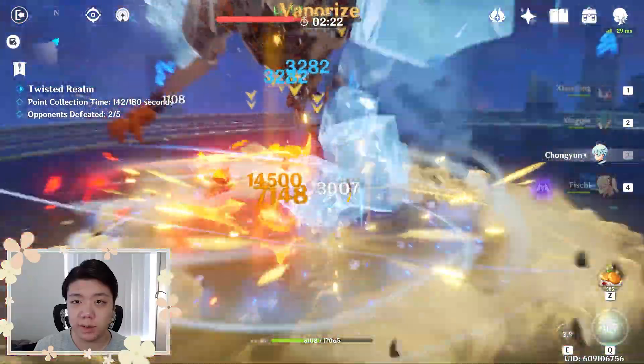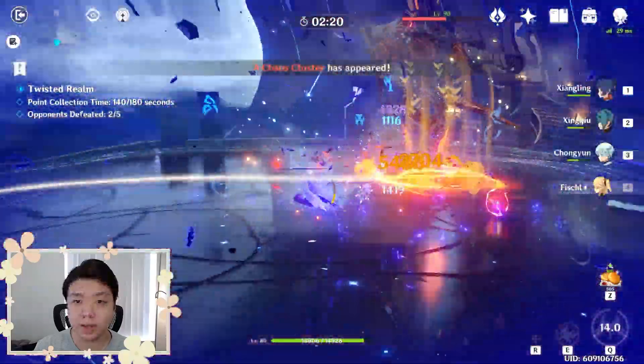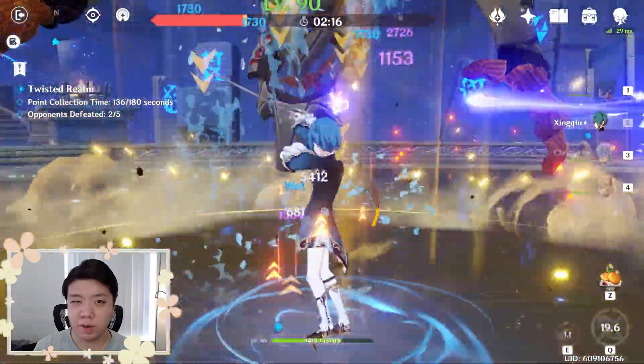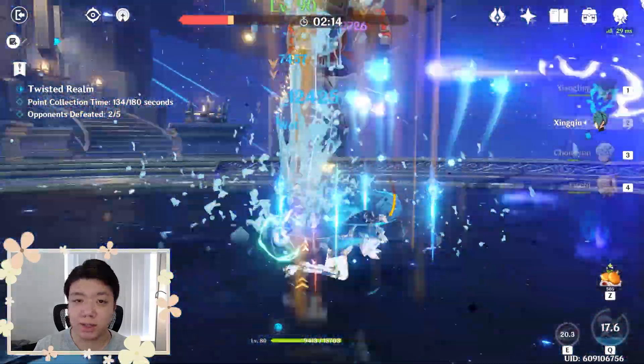This means if you switch between characters really quickly to trigger elemental reactions, the cooldown shouldn't even apply in most situations. The cooldown only comes into play when you're using the same character on the same enemy.